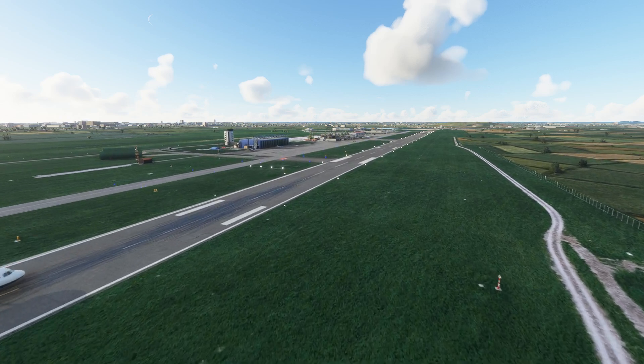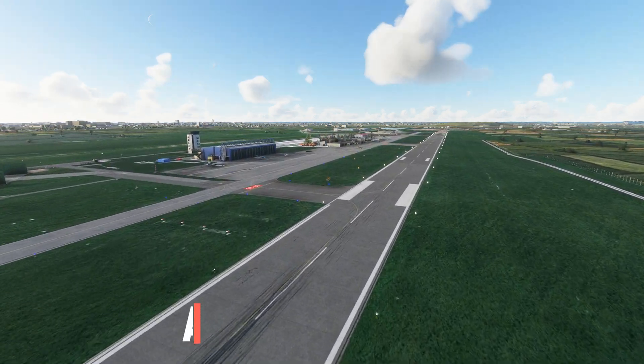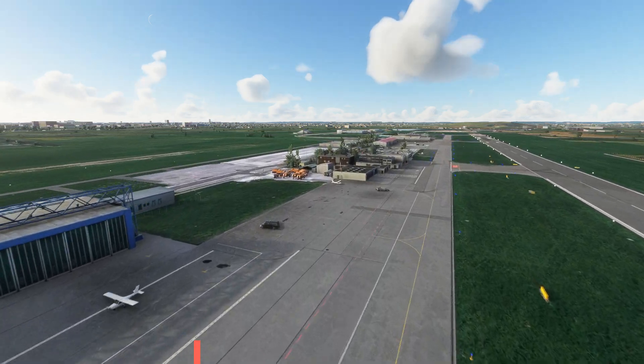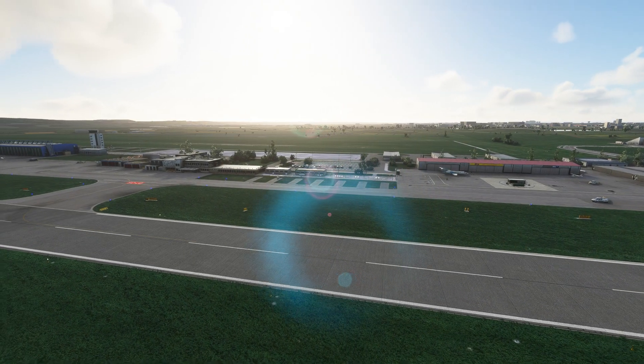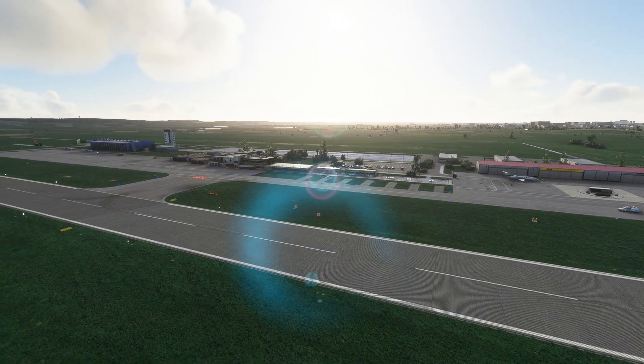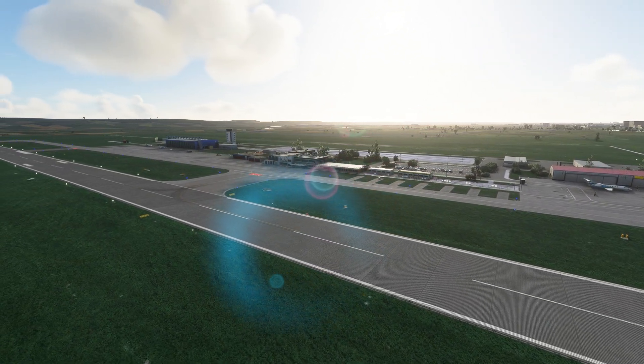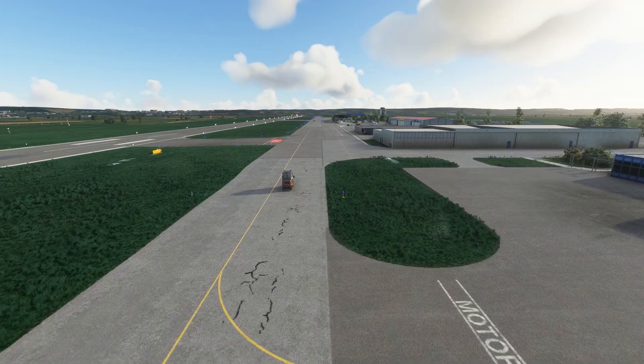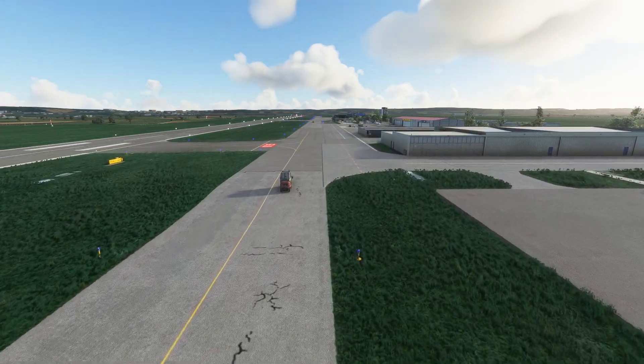Aerosoft, one of the finest developers, has come out with their latest creation — the Augsburg Airport. It's a small airport located in Germany in the city of Augsburg, mainly used for general aviation as well as business purposes. Augsburg is the third oldest city of Germany.